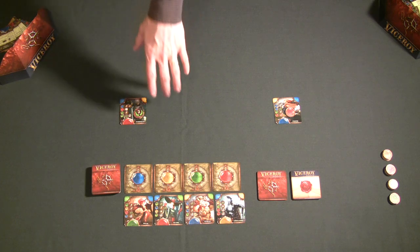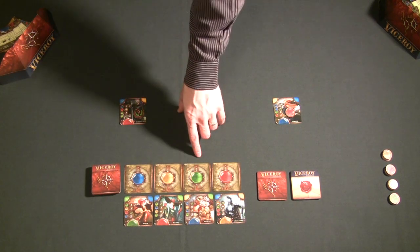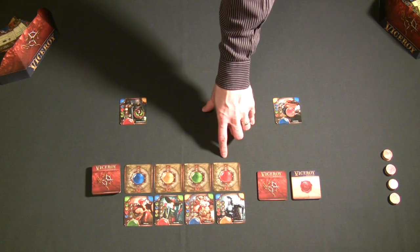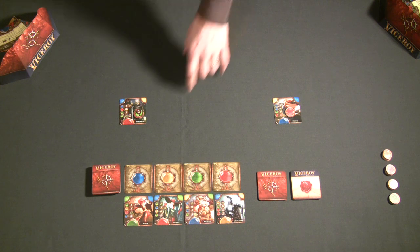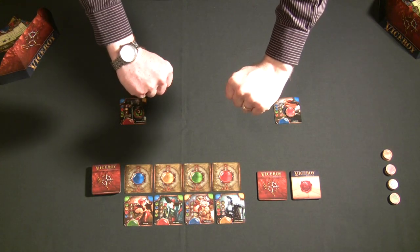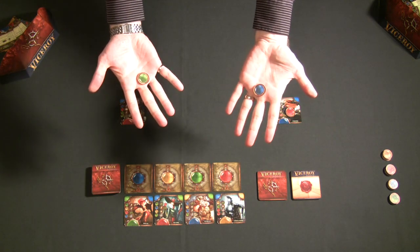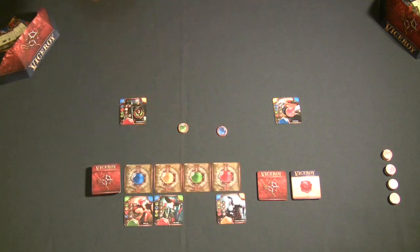To bid for the witch costs one blue gem, the factor costs one yellow gem, the veteran costs one green gem, and the commander costs one red gem. Each player bids secretly by holding a gem in their fist. It's always exactly one gem — it's not a highest-bidder auction, which is one of the unique things I really like about Viceroy. Once everyone has their fist in, all players simultaneously reveal their gem color, and if everyone bid a different color, each player takes the corresponding character card.